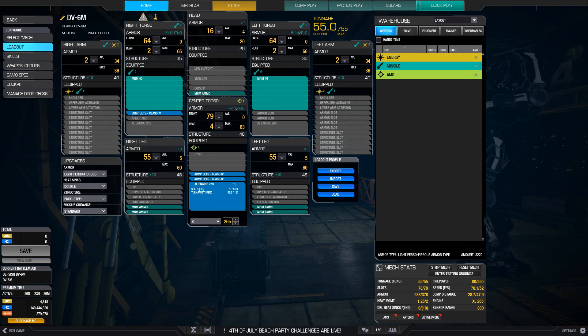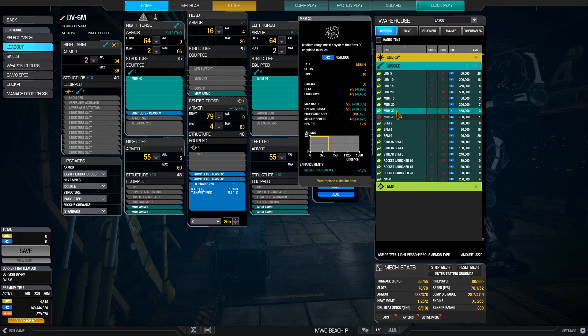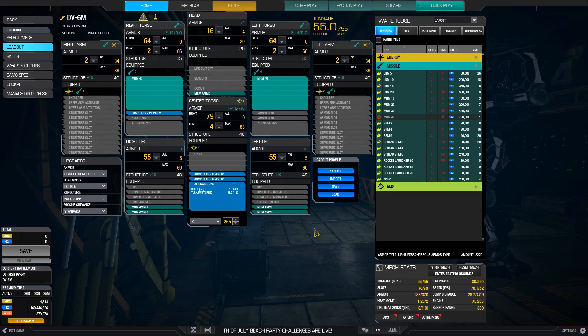In one of my earlier videos, I mentioned two issues I've had with MRMs. First is the rather slow velocity, and this has been improved by a recent patch. The next issue is the high spread for a mid-range weapon, and this is where the Dervish 6M comes in. With its 10% missile spread quirk and applying the two missile spread nodes, the MRM-40 — which is the best individual MRM launcher — has its spread reduced to around the base value of an IS SRM-4 without Artemis. That's pretty good, and that lower spread is noticeable as I can see fewer missiles miss the target entirely.